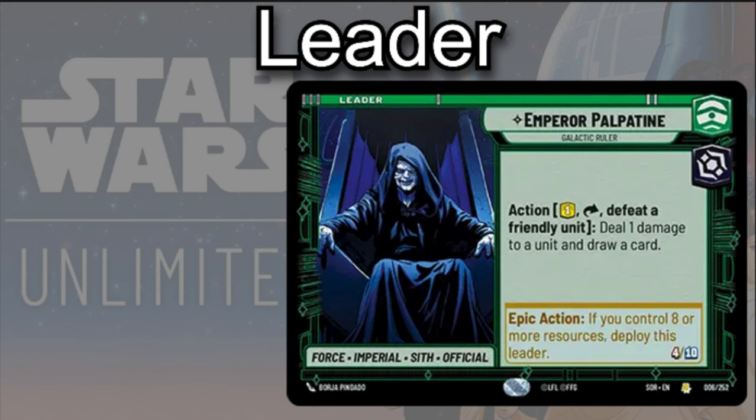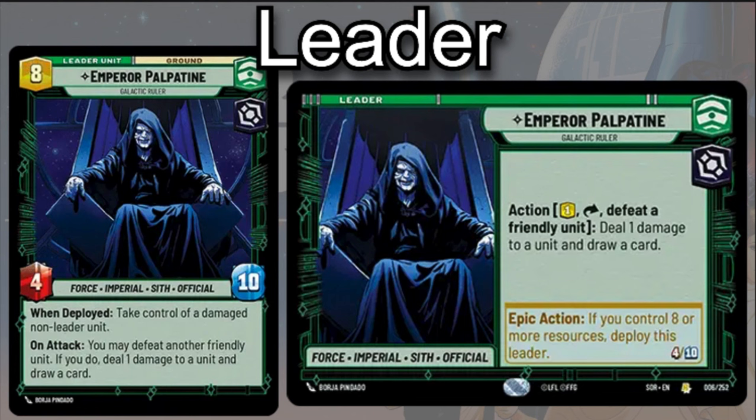Palpatine is a Command and Villainous leader with the Force, Imperial, Sith, and Official keyword traits. He has an action where you can spend a resource, exhaust him, and defeat a friendly unit. From doing all that, you get to deal one damage to a unit and draw one card. He also has an epic action: if you have eight or more resources, you can deploy him as a leader unit — a 4/10 big body on the ground arena.